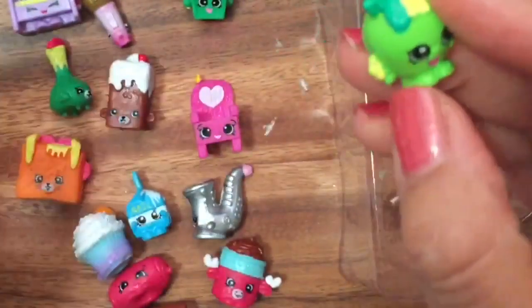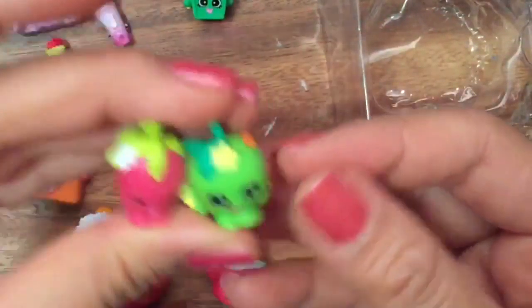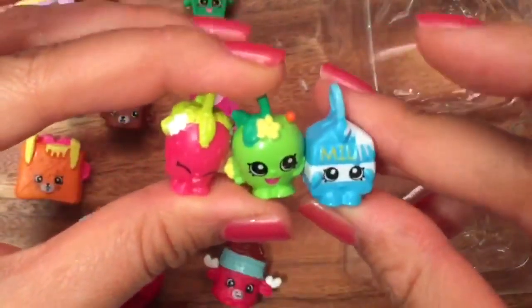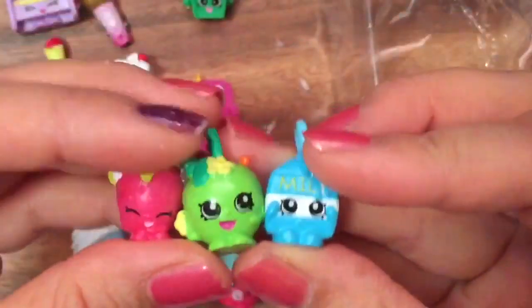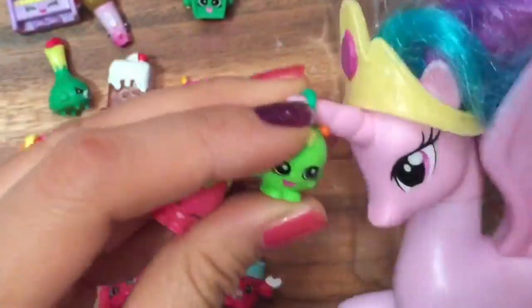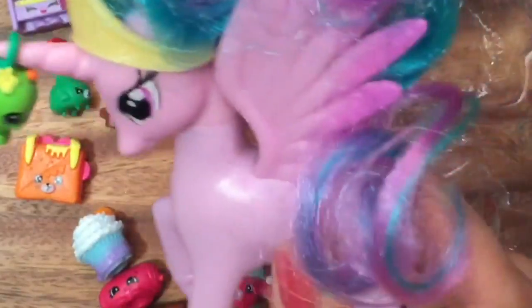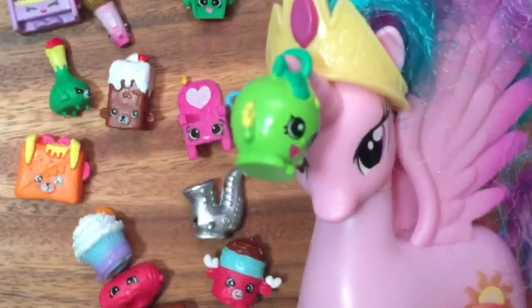I got another charm! So I have three charms — this is Apple Blossom. So I have Apple Blossom, Spilled Milk, and Strawberry Kiss for my charms. I hope you enjoyed this unboxing! Be sure to like, subscribe, and comment because I have more unboxings to do and a big giveaway. Princess Celestia loves these charms — she's trying to put it on her little hook. Yummy apple! Be sure to like, subscribe, and comment. Thanks for watching, bye now!